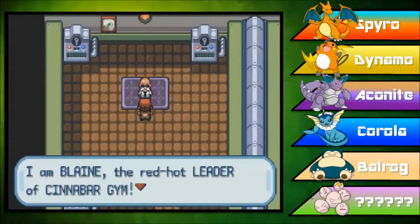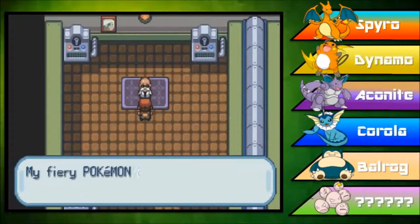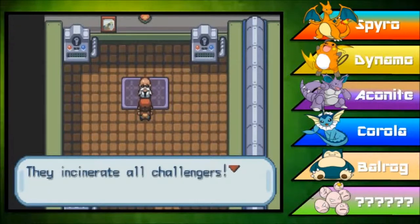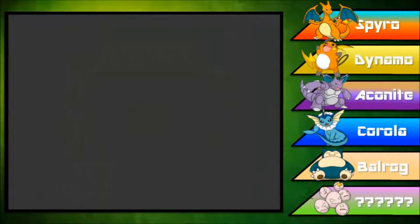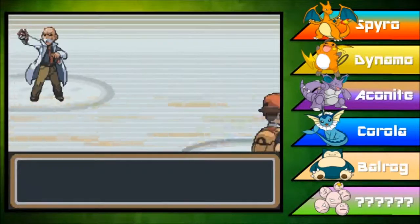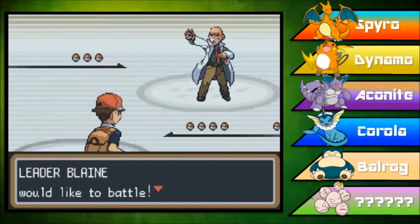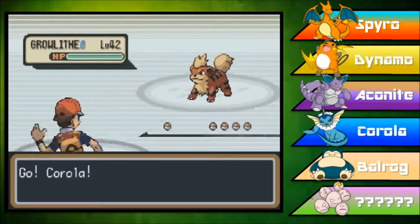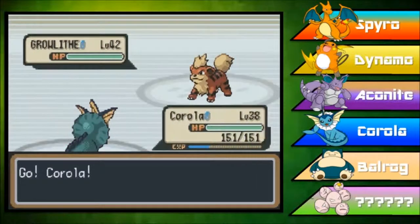Blaine: 'I'm Blaine, the red hot leader of Cinnabar's gym! My fire Pokemon are all rough and ready with intense heat — they incinerate all challengers! You better have burn heal!' So terrible. We're starting off with the 7th gym leader of Pokemon LeafGreen, Leader Blaine. His lead Pokemon is Growlithe, level 42, pure fire type with ability Intimidate and moves Bite, Roar, Take Down, and Fire Blast.